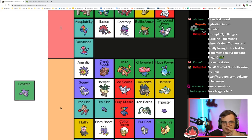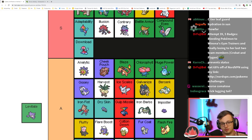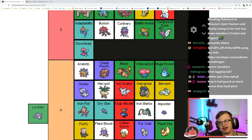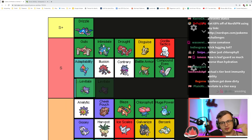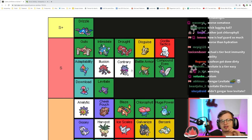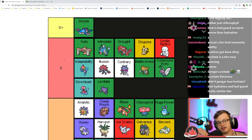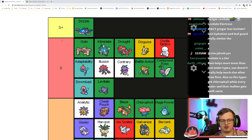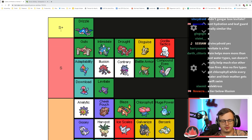I'm hesitant to put Levitate in S tier, but it is the best immunity ability. I'm gonna put it in low S tier because a lot of Pokémon that get it actually become useful because of it — Weezing, for example. Being immune to Ground type attacks is so damn useful, that's actually an easy S tier.